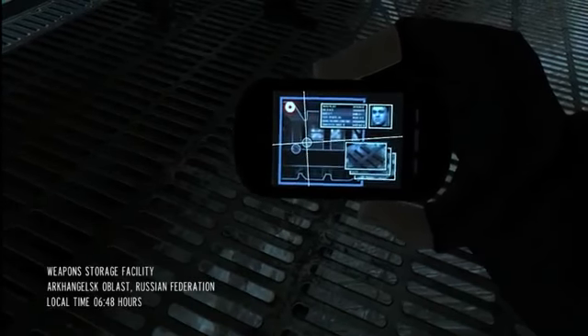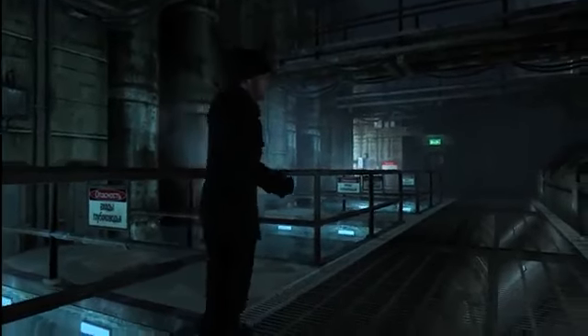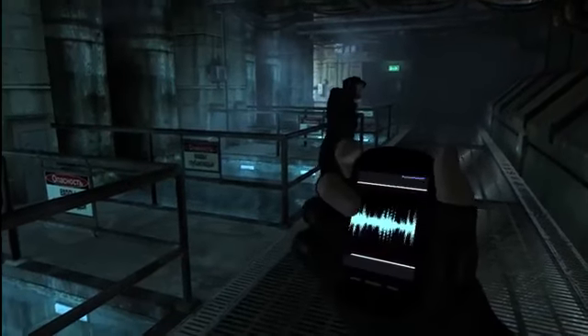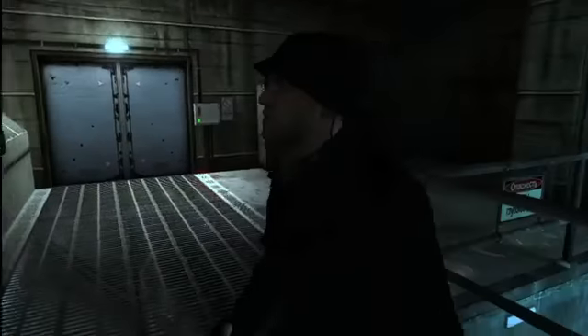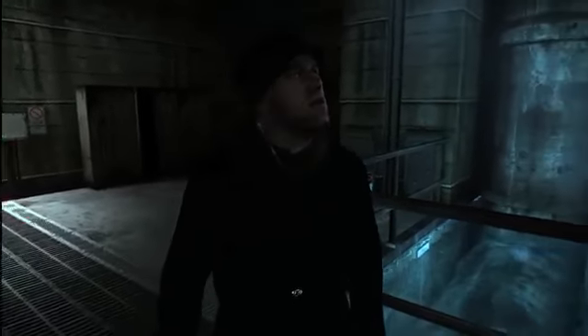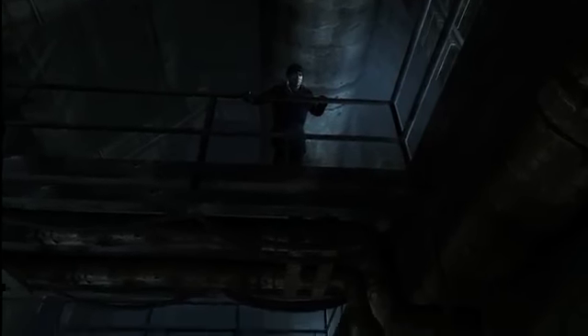Bond is working alongside his colleague Alec Trevelyan, 006, to investigate a corrupt Russian general who is selling arms to terrorists. MI6 won't be able to reach us down here, but we'll be able to contact each other through the alternate channels on the ultra-low frequency sideband. We've got nineteen minutes till those terrorists make the pick-up. It should be enough, so long as Yuromov hasn't spotted us. Last one out buys the first round. You're on.